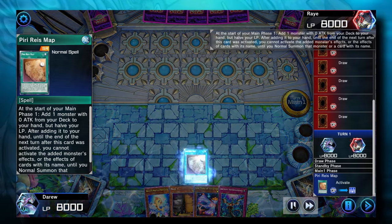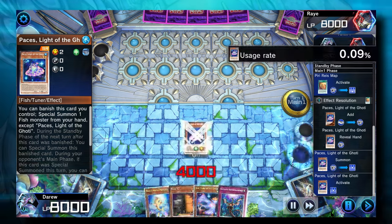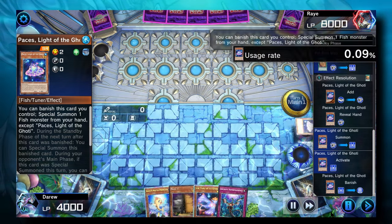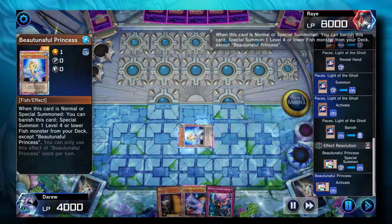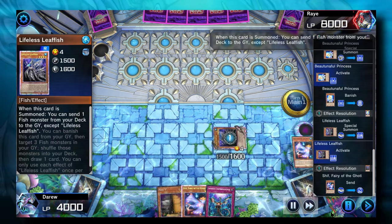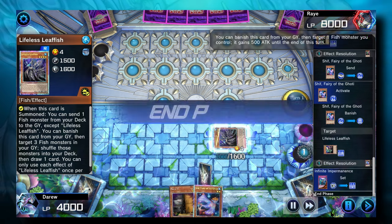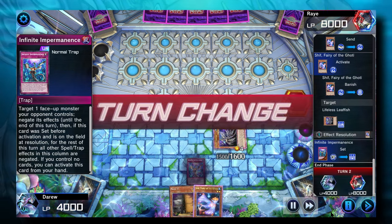This replay is the last match right before reaching Master Rank. I activate Piri Reiss Map to search for Paces, then use Paces to special summon Ard Tuna. Hope the opponent doesn't have an Ashe. Then special summon Lifeless Leafish, use Leafish to send Shift to the Graveyard, banish the Shift, set the Imperm, and pass the turn.